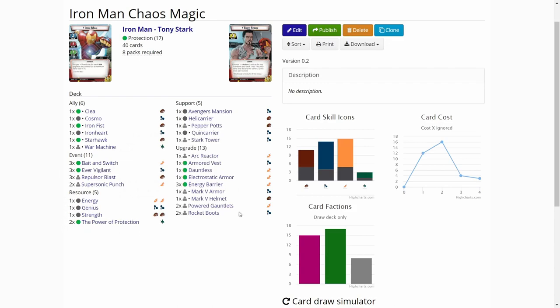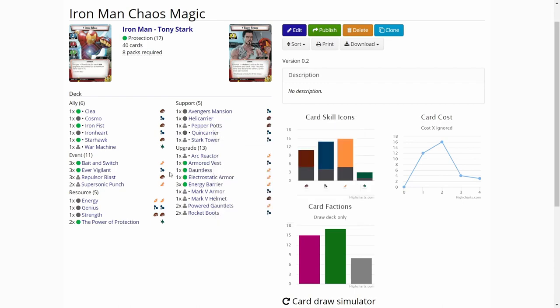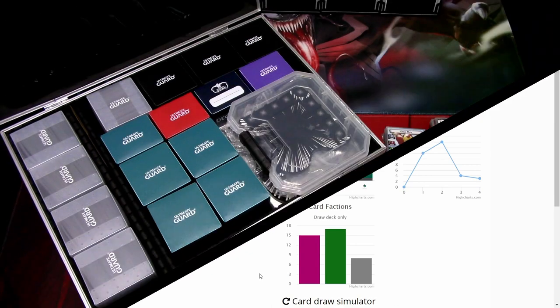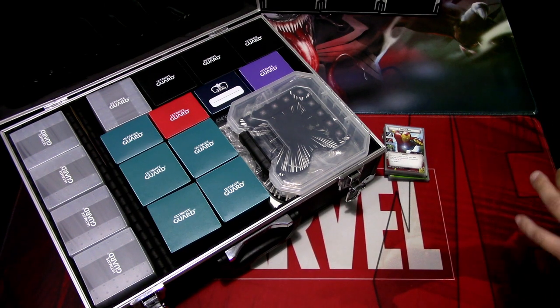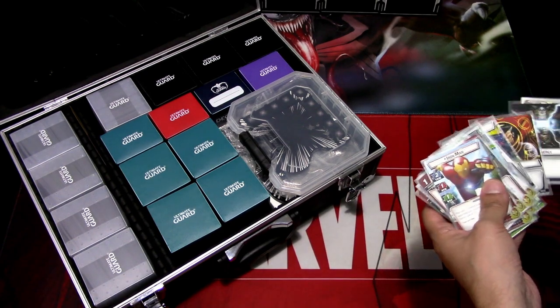Usual resources, usual Avengers Mansion, etc. Dauntless is a good card for Iron Man because with the upgrades I usually have a higher hit point total than the printed one. And then of course extra protection from Electrostatic Armor, Arm Quest, and Energy Barrier. So that is basically the deck. I have already built the Crossbones deck and it has the Hydra Assault and the Legions of Hydra modular sets, and of course the Experimental Weapons.